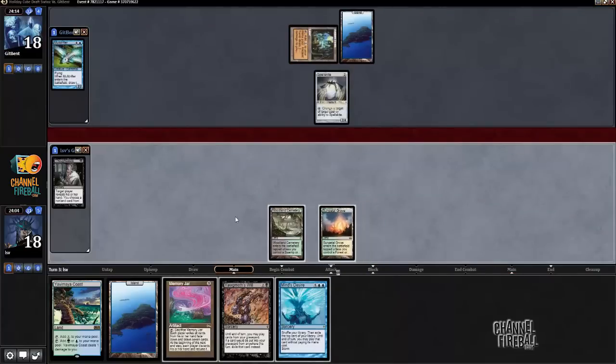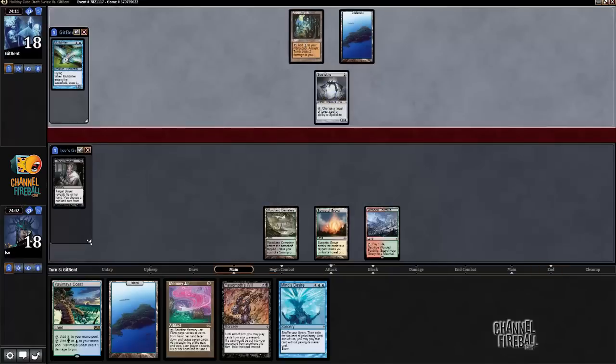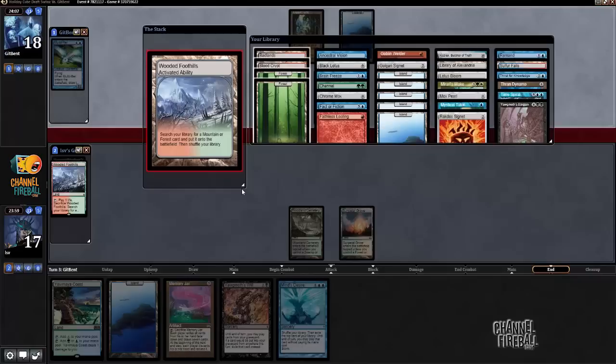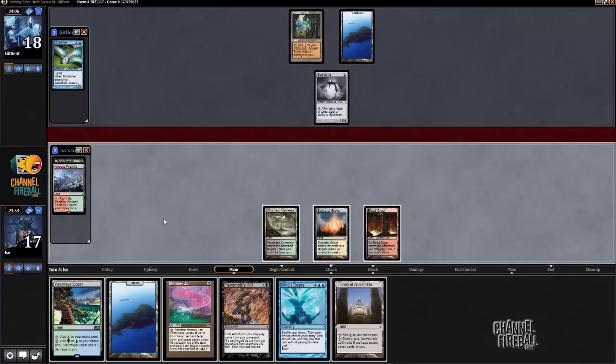I'll just play Wooded Foothills so I can go get my red mana sources. Against what my opponent's got, it's possible that just playing a Jar on turn five is going to be good enough. I'll get Bloodcrypt — I'd rather get it now than draw it later. Of course not paying the life. Oh — Library of Alexandria!